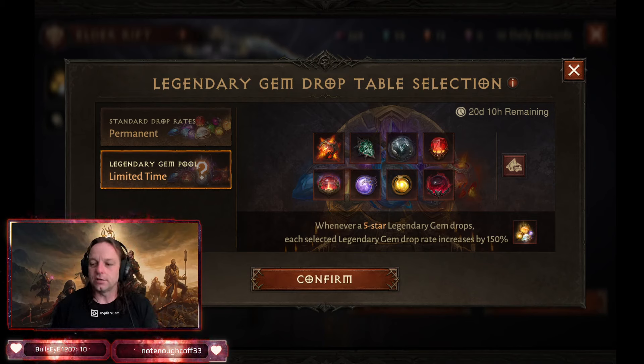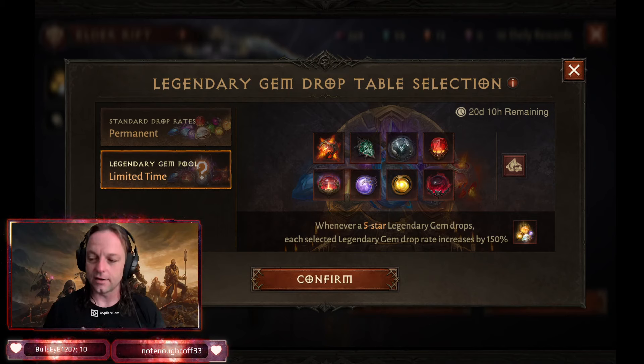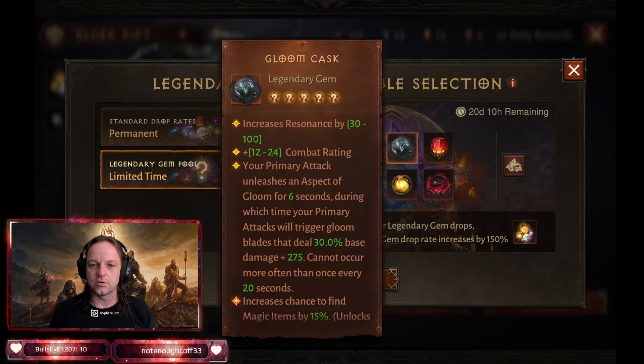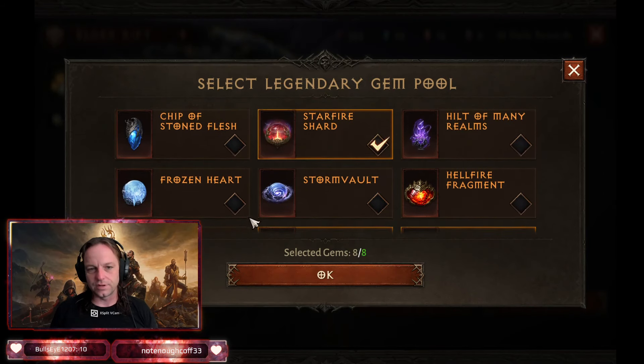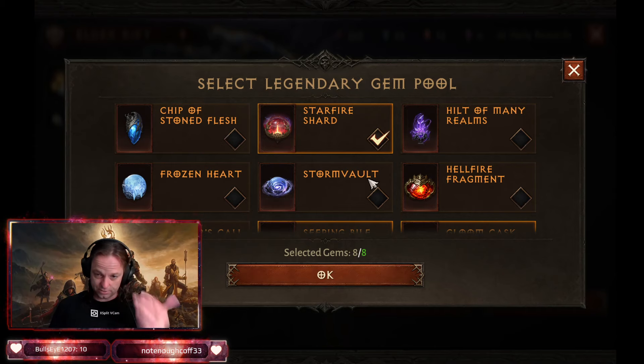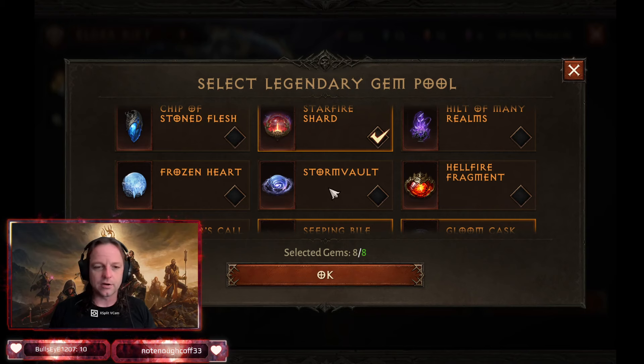Recently I had a lot of new people and returners ask me what are the best gems in the game, and as you can see I have them posted up right there because you can choose all of them now. This is the best setup for almost any class — it is subjective. You can always swap out gloom for a storm ball if you're being more tanky, frozen heart if you deal with a lot of CC, or chip if you want to apply a burn DOT build — hellfire will be good for that.